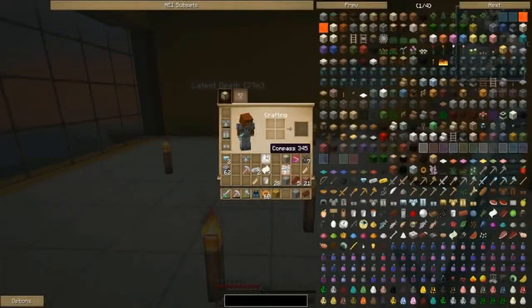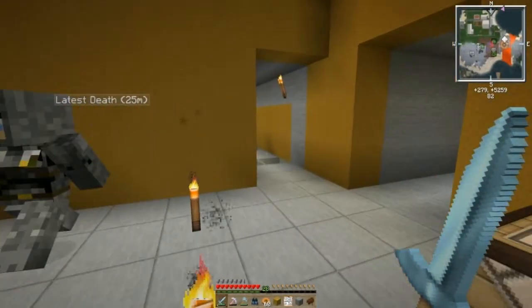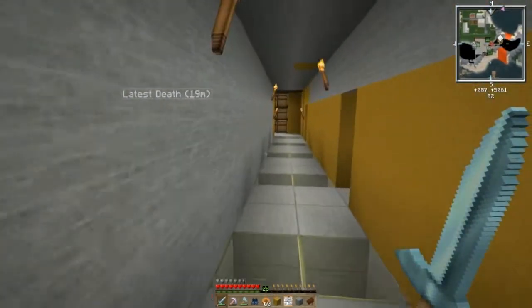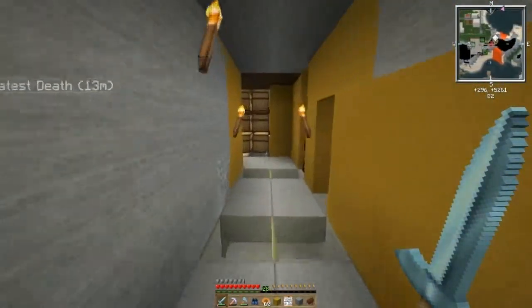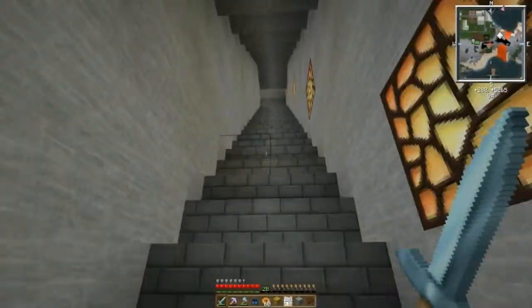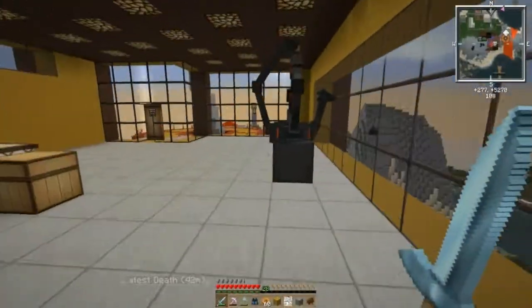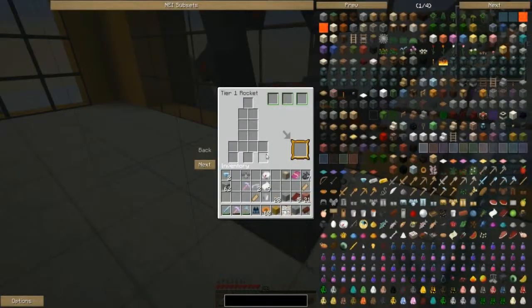As you know, on the last episode I did find the schematic for a Tier 2 rocket. I'm not quite sure what the Tier 2 rocket does or how to even use the schematic, so we're going to go ahead and head up here. I know I said I was going to do some more work on the village, but finding that's got me kind of curious.